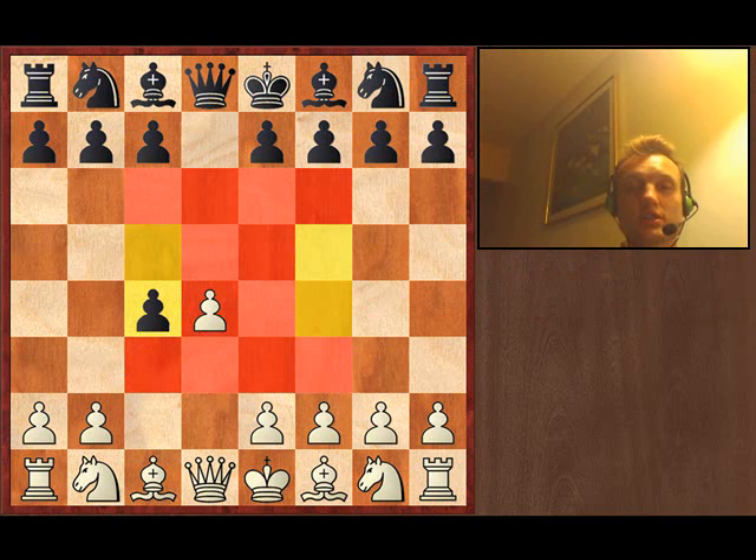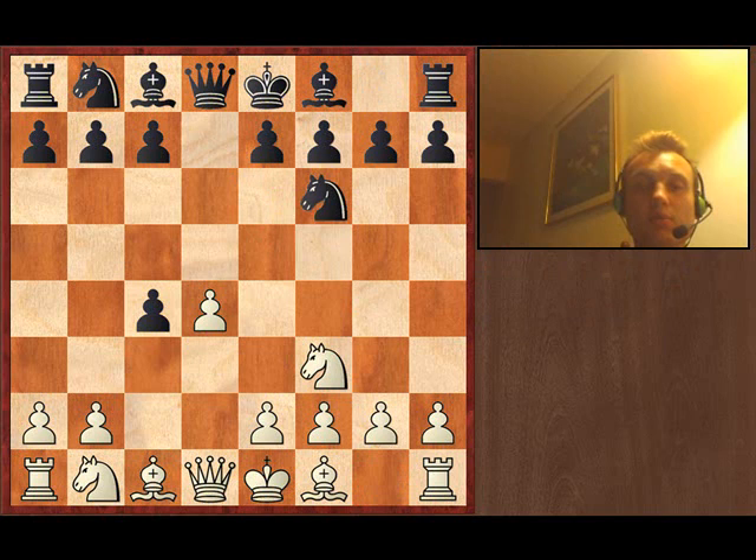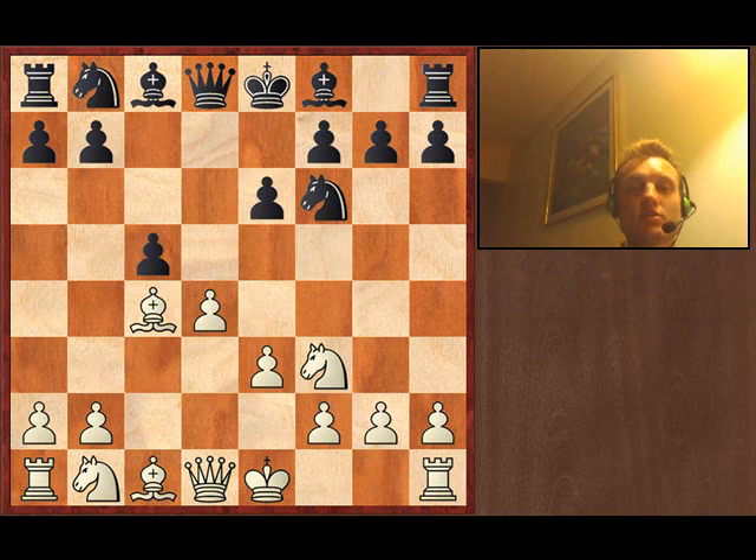White can certainly expand with e4 in this position. Whenever you give up the center, you want to challenge it — e5 right here, hitting the pawn on d4 and creating counterplay. I'm getting proactive about the idea of e5, playing knight f3, developing in peace. This is all logical, hitting that pawn on c4. It doesn't make much sense to try to defend it, since a4 followed by b3 breaks the structure. e6 opens up the bishop, and black is ready to create counterplay.